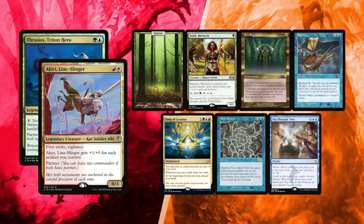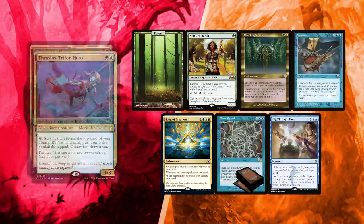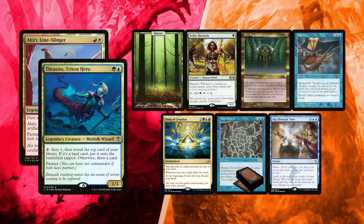I was unlucky enough to have to mulligan twice, and I kept a one-lander with a Noble Hierarch. This was a risky keep, but it does have a dork that can power things like Jeskai Ascendancy, and Song of Creation can be powerful all by itself. I also have Sterling Grove, which I plan to sacrifice to get a Sylvan Library on my third turn. Dig Through Time is a great way to draw more cards, while Capsize is an outlet for my deck.